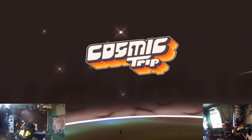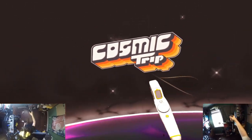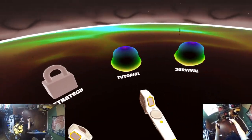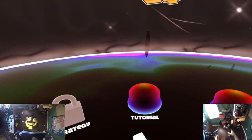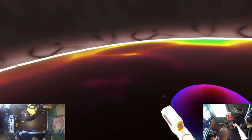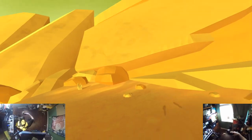Hey, this is YBR with the early access version of Cosmic Trip. Right now we're basically in the main menu. We have two choices: tutorial or survival. We're going to go with tutorial because if I jump right into the game I'll have a bad habit of forgetting to explain things. If I go through the tutorial I won't forget to do that.